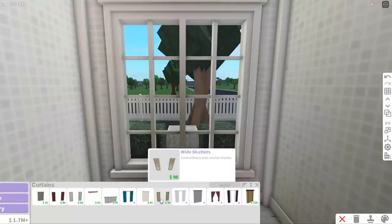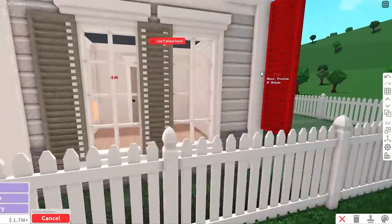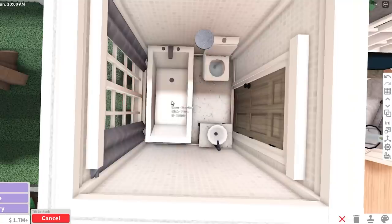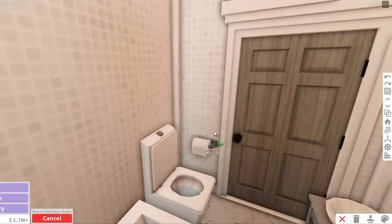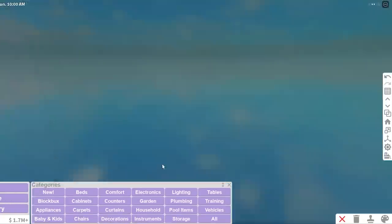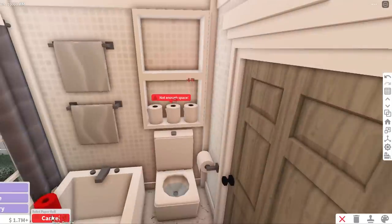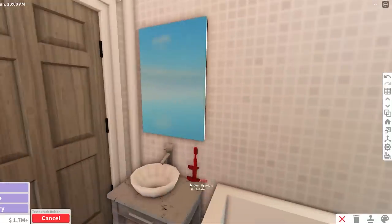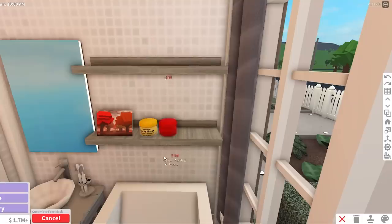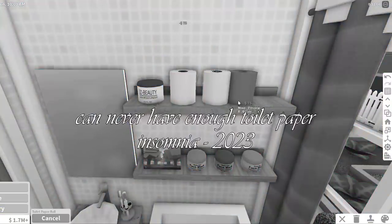Moving on to the bathroom. People always want that privacy, so here are some nice plain curtains, and for extra privacy I'm also going to put classic shutters on every single window. Our toilet can go here, our sink will be here, and maybe we could put a bathtub right in front of the window. I'm going to use this backlit mirror. I'll also put toilet paper here, some towel hangers, and a plain rectangular shelf that fits nicely. I'll put toilet paper up there too, plus a toothbrush on the sink and some soap. I can put an oak shelf here and fill it with face masks, rotating each one. You can never have enough toilet paper.